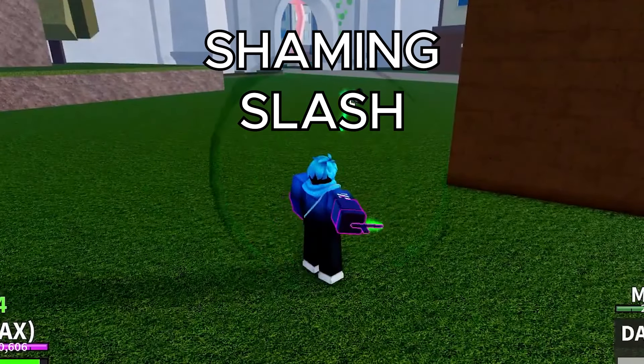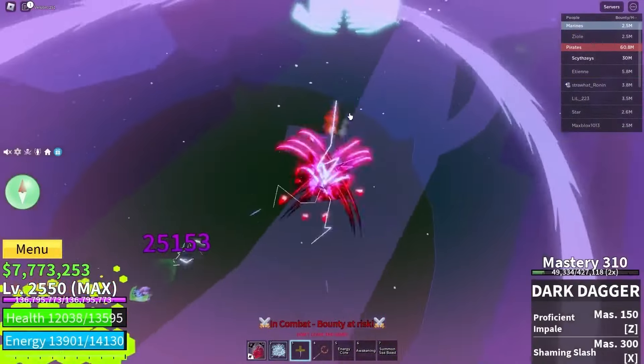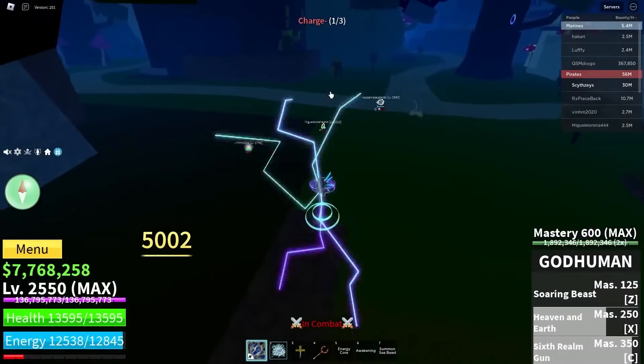The next ability is called Slamming Slash, where you dash into your enemy and start slicing the crap out of them, and then send them flying. This sword, or dagger I guess, has amazing combo potential and very low click cooldown — literally 0.2 seconds. That's incredibly low. But it is kind of hard to use because you do need good aim.